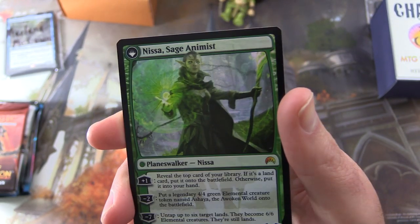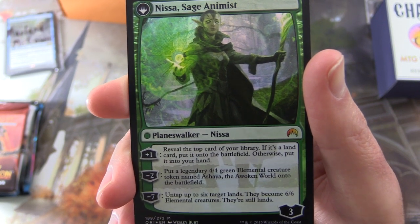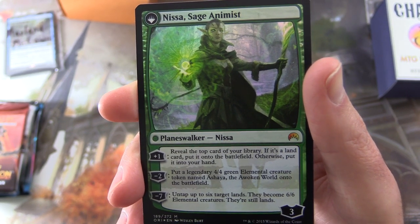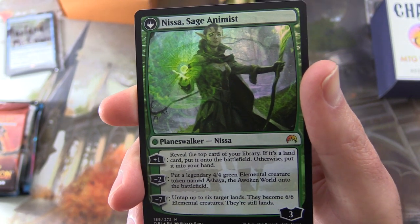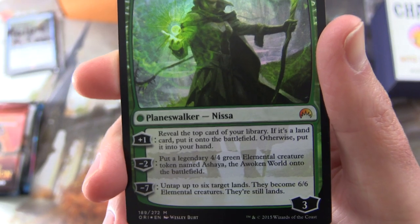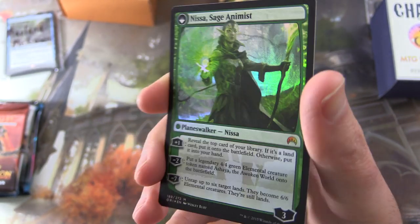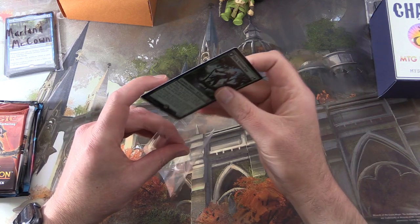Nissa, Sage Animist is a Planeswalker with 3 loyalty. Her +1: reveal the top card of your library; if it's a land, put it onto the battlefield, otherwise put it into your hand. Her -2: put a legendary 4/4 green Elemental creature token named Ashaya, the Awakened World onto the battlefield. And her -7 ultimate: untap up to 6 target lands — they become 6/6 Elemental creatures but are still lands. Get a nice look at the foiling. There we are, Marlana — thank you for being a patron.